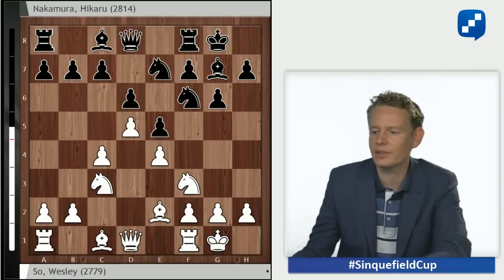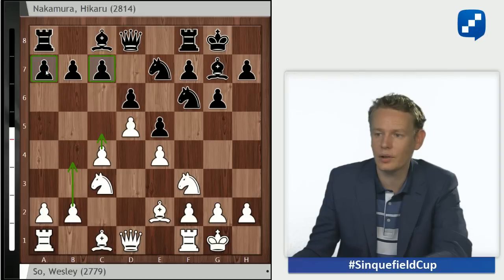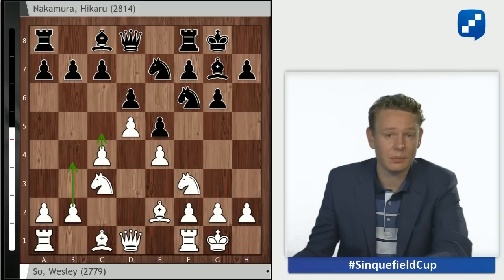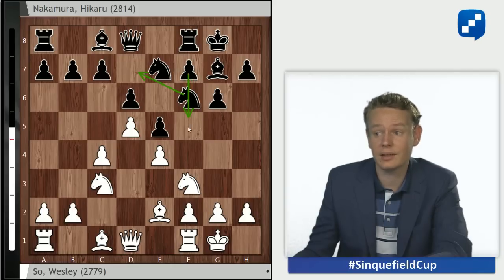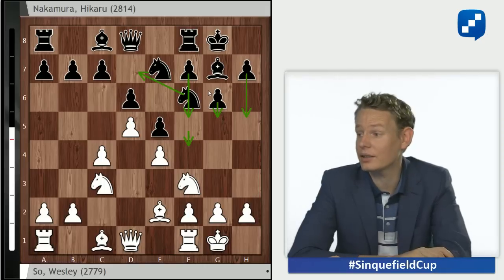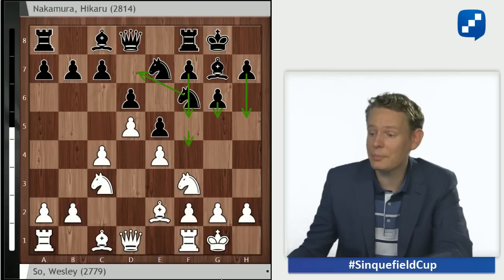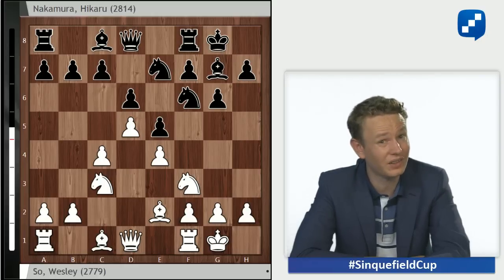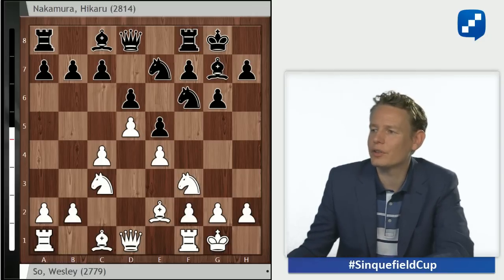What is clear is that normally you get a sharp fight. The structure determines the plans for both sides. White wants to expand on the queenside, prepare the advance c5, gain space, open up the queenside and exploit black weaknesses on c7 and a7. Black wants to start a kingside attack — remove the knight, push f5, and ideally start a pawn roller: f4, g5, h5, arrange his pieces and try to checkmate the white king. That's what many players, myself included, dislike about playing this line with white — if things go badly, you can get checkmated very cruelly.